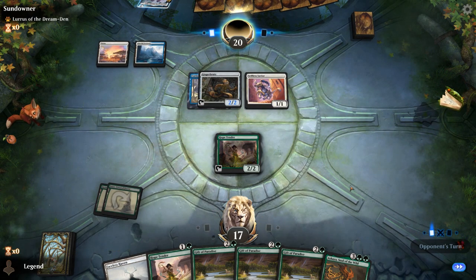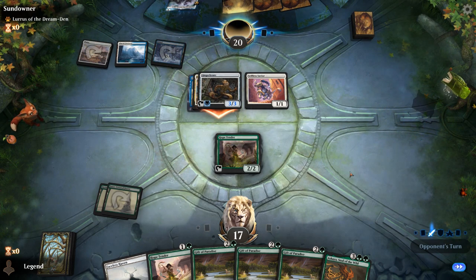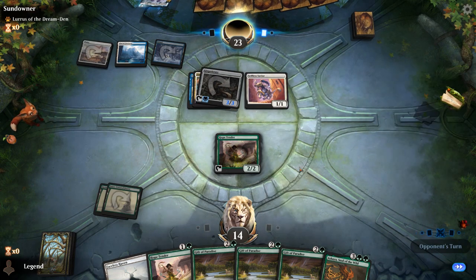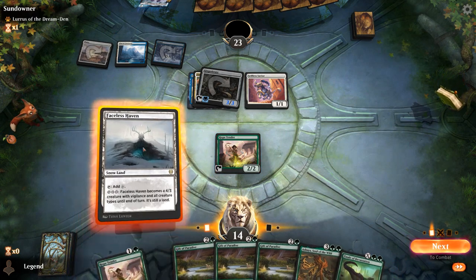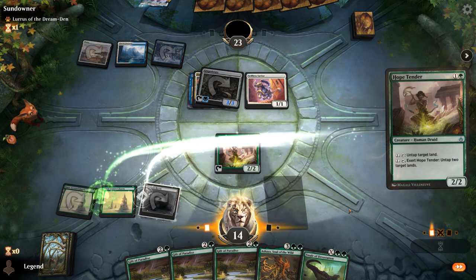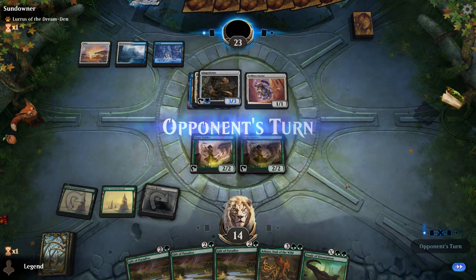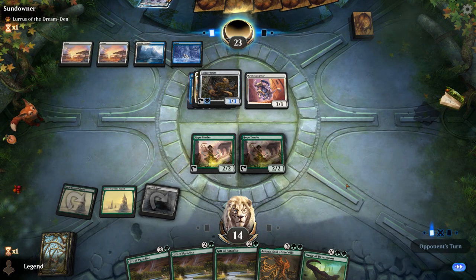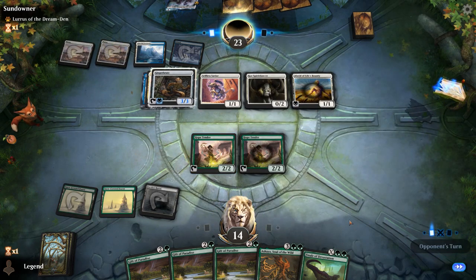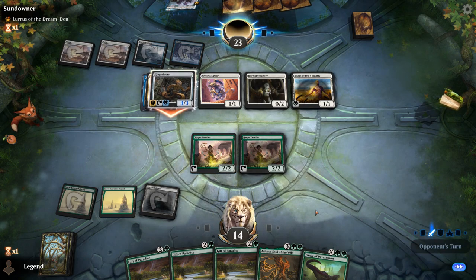Staggering Insight is going to draw more cards, which will eventually find the Spirit Dancer and All That Glitters, significantly increasing their pressure. We drew the Finale — now we just have to worry about making as much mana as possible. It might be better to play another Hope Tender and then next turn play the Gift, especially if we draw a land. There's a Spirit Dancer — the clock is ticking. If we can get Ashaya down next turn we could kill them on the following turn, but we don't want both Hope Tenders exerted because then we can't make infinite mana.